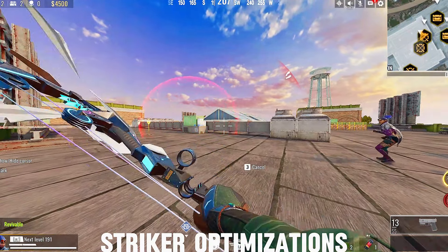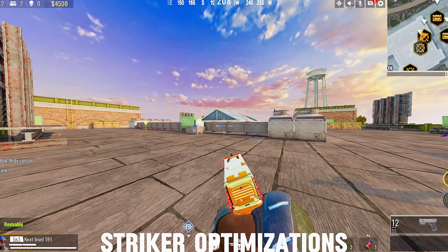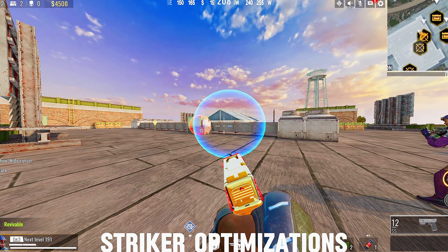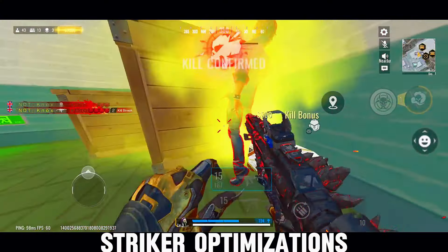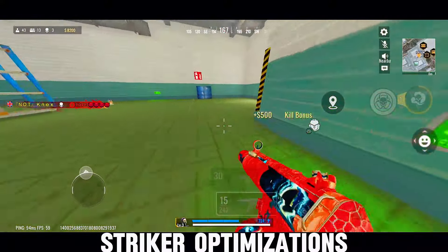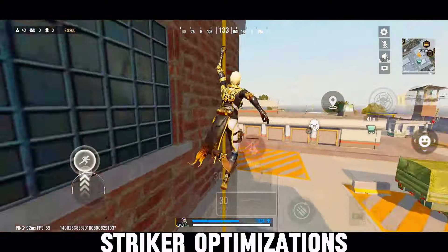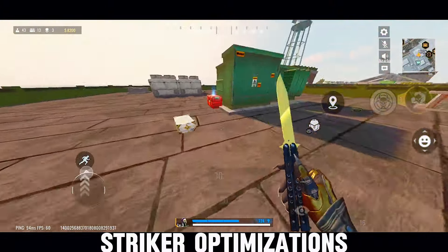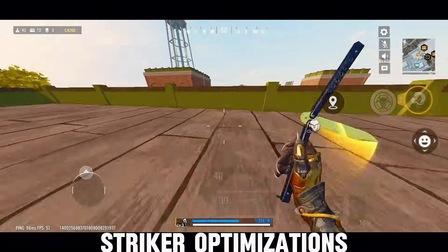To top it off, they've enhanced the visual effects, making it easier to distinguish between ally and enemy scouting arrows at a glance — no more confusing friend from foe. If you've experienced any issues with strikers in the past, the devs want you to know they're listening. They've apologized for any bugs or oversights and are committed to improving internal testing. So keep that feedback coming through the community channels; they're paying attention.